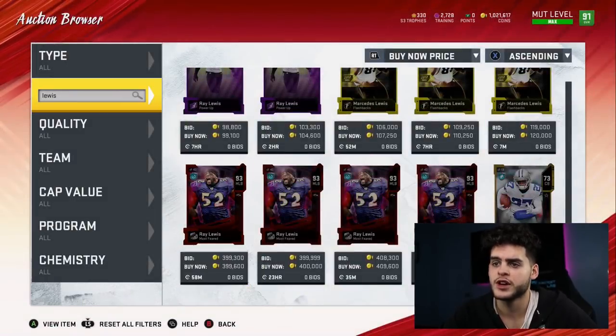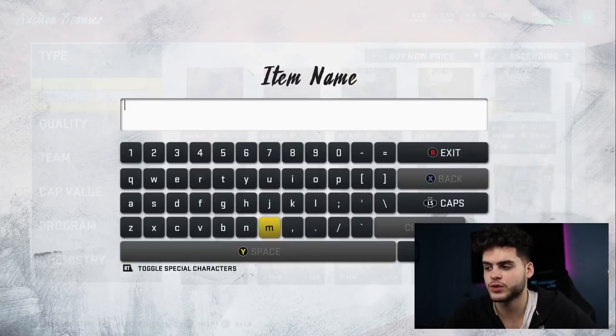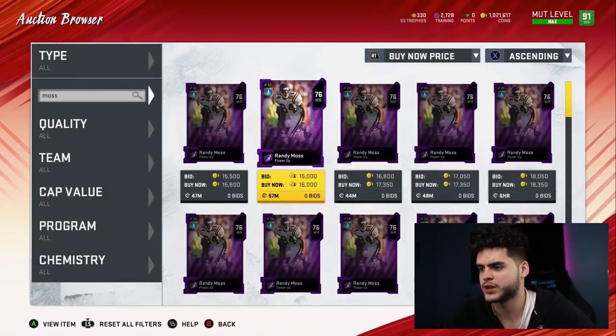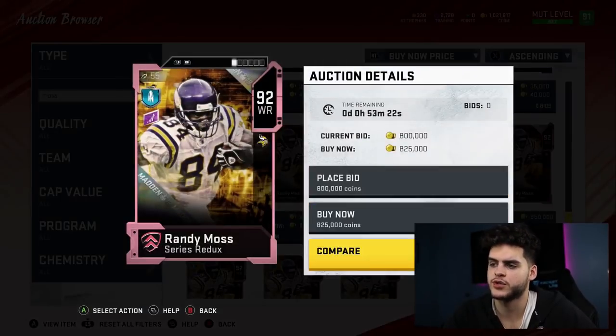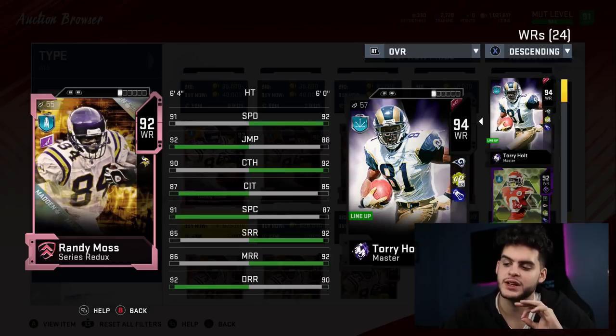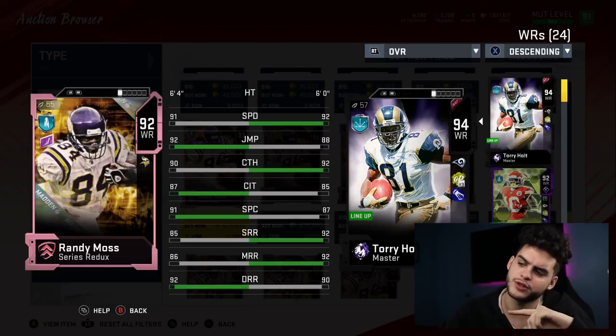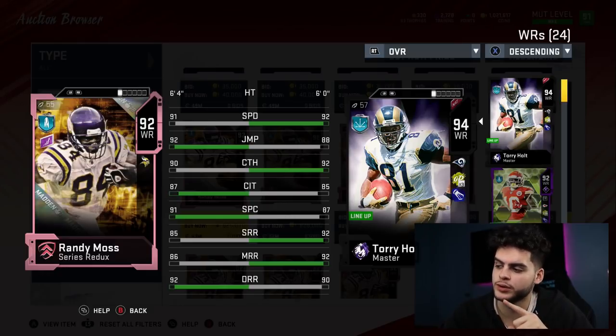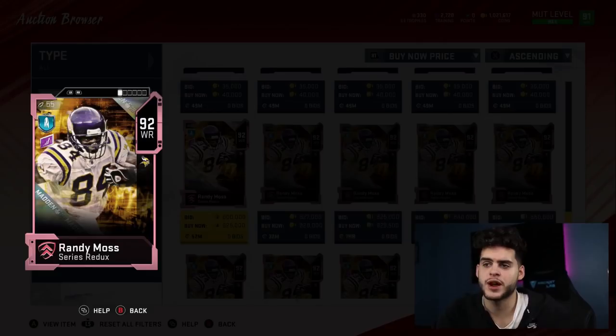Coming in at number 3 — Randy Moss. The consensus is he's 3, although I think I'd rather have Donald over him, but Moss is just overpowered. His power-up card is actually pretty expensive — around 800k. The combo you just don't get elsewhere: the route running, catching, speed, and height all together. Usually a guy with 91 speed, 92 jumping, and 92 deep route running is tiny and can barely catch. Randy Moss has the speed of a top burner, the height of a tight end, catching of a top-tier wide receiver, and great route running that only improves when powered up. Power him up and his deep route running will be 95-96, speed around 92 — this card is an absolute monster.